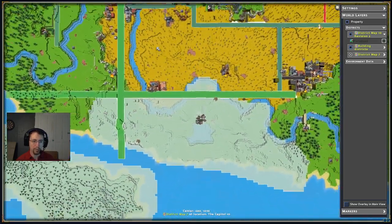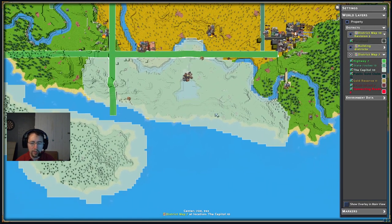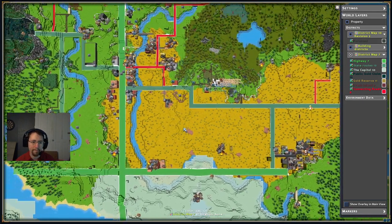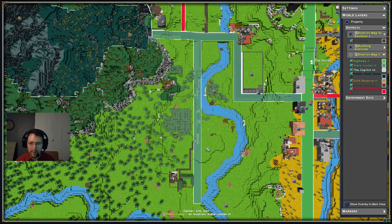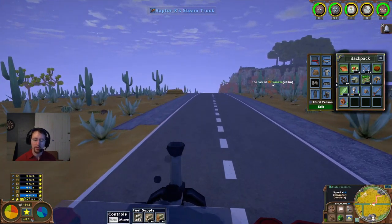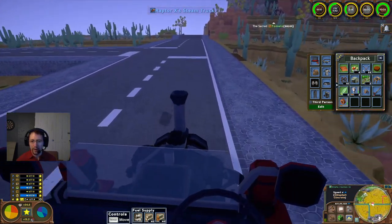With that said, District Map 7 — oh, the capital! That's quite a large capital. Gold Reserve 11, connecting roads. It looks like I can go lay some stuff over here, so I'm going to go ahead and take this back to my house and offload some of the dirt and everything that I can't use.